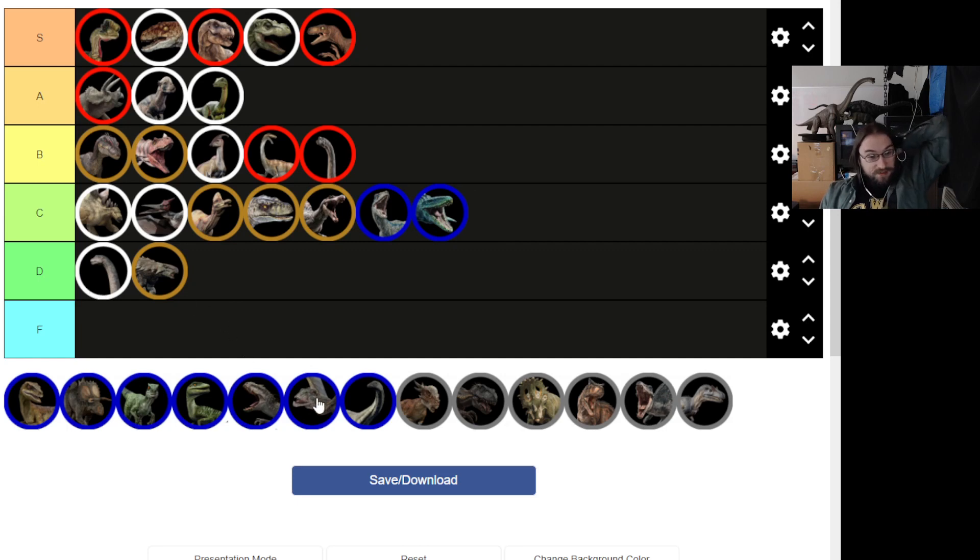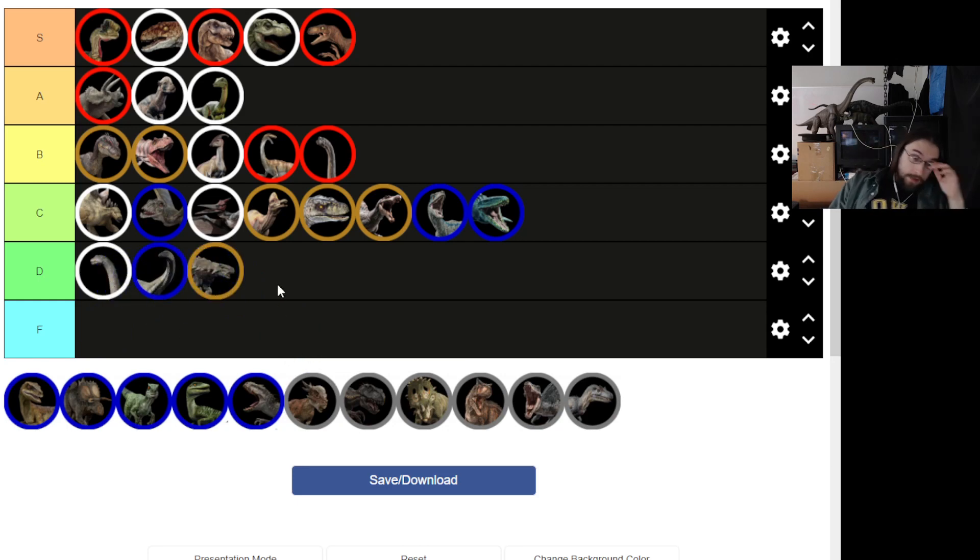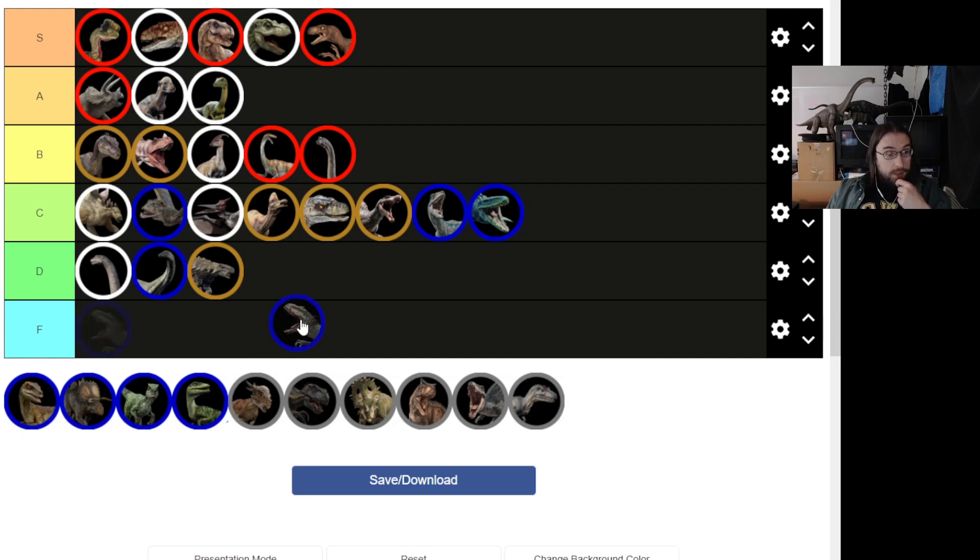Dimorphodon goes ahead of Pteranodon for sure, but I don't think it can go in B tier. It's a kind of weird design with an ugly head and it doesn't do enough — it'll go at high C after the Stego. Apatosaurus we'll put right behind Mamenchisaurus. The colorization is just a flat elephant color, which is whatever. The overall design I don't mind, but the color is pretty underwhelming.